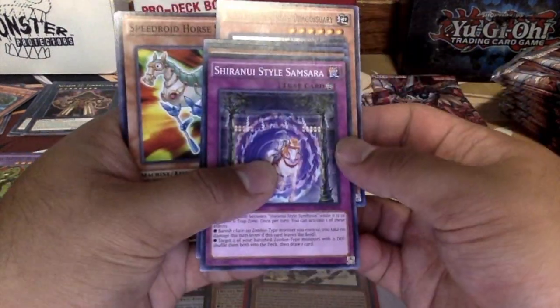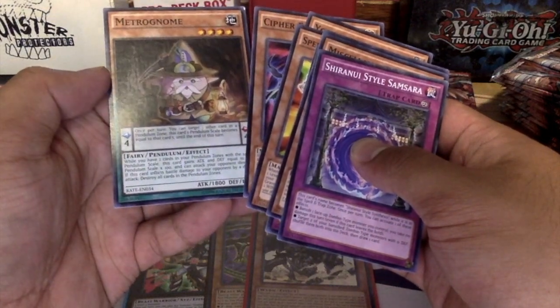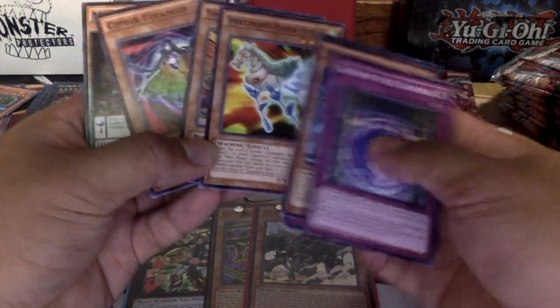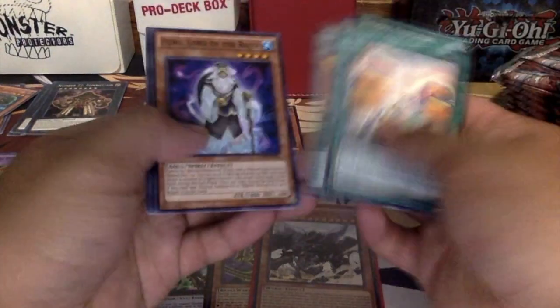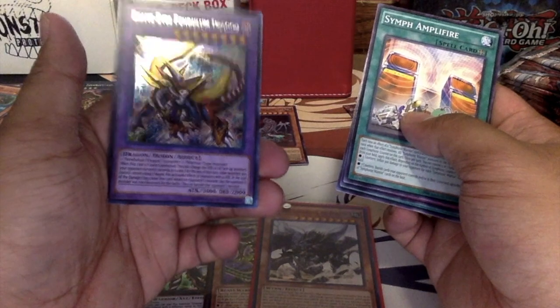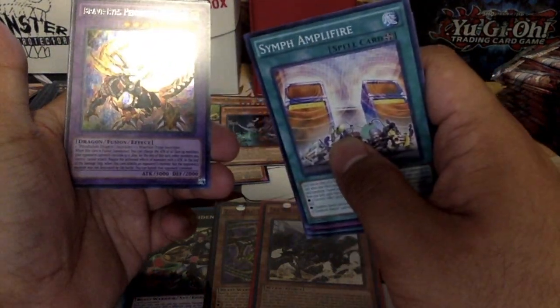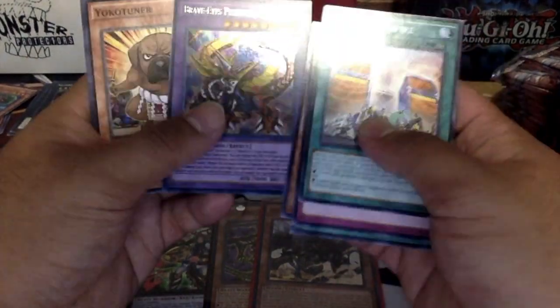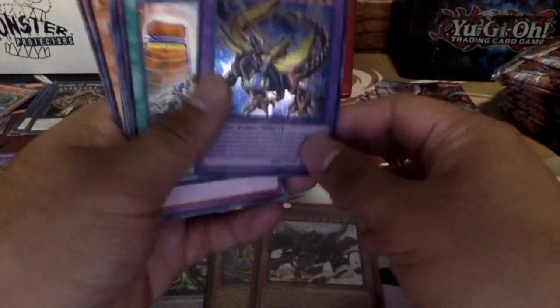Another Sub-Terror Drago, weird. A Trognome — first time I've seen this card. Void Feast, Quantum, Sub-Terror — my friend's looking for that. And Brave Eyes Pendulum Dragon — a secret! Second secret! That's amazing, that's honestly amazing. I have no use for it, but it's really nice to pull.